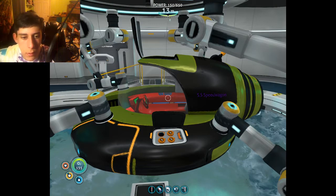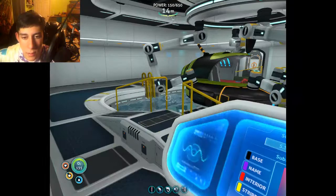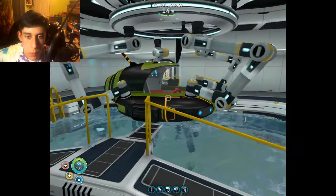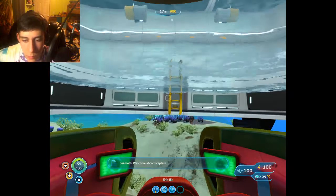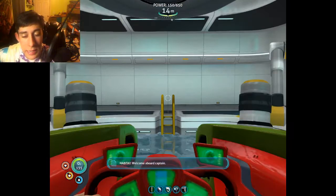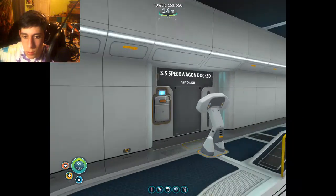The SS Speedwagon. I gotta make it all caps so that it matches, because all of that is in all caps. There we go. So there we are — the SS Speedwagon, look at that, how snazzy. Actually, just one more quick change — I'm gonna make the name red and the interior purple. I think that would be better, just switch those around.